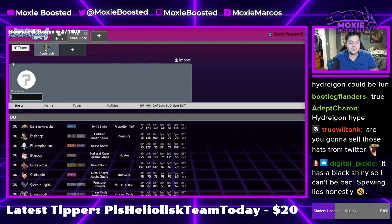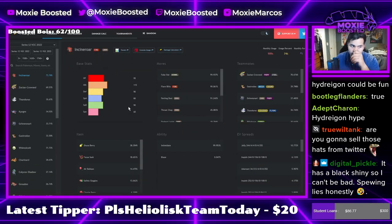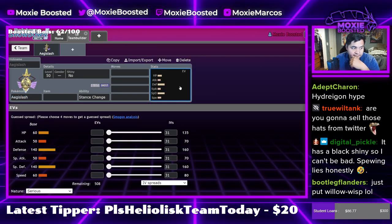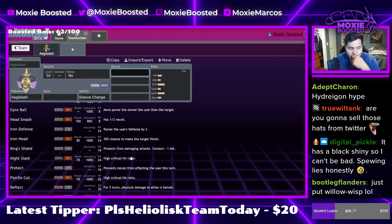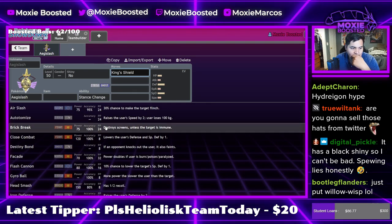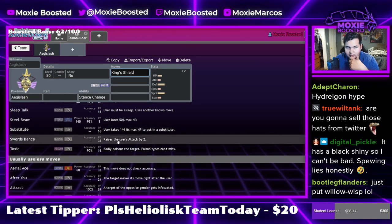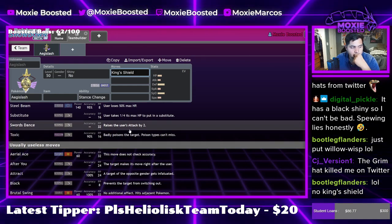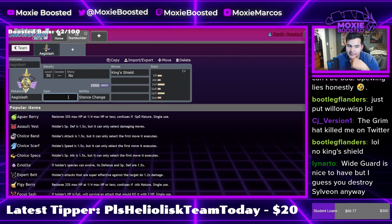Let me think — what does Aegislash really do as far as Pokémon that it beats? Obviously Close Combat is really nice for beating Incineroar. Hmm — King's Shield, should we run King's Shield? I kind of want to do Swords Dance because I don't believe it activates Sword form, ironically enough. But a special attacker might also be pretty nice. We could do no King's Shield if I end up running Choice Band — Choice Band Aegislash is a real set you can do if you're brave enough.